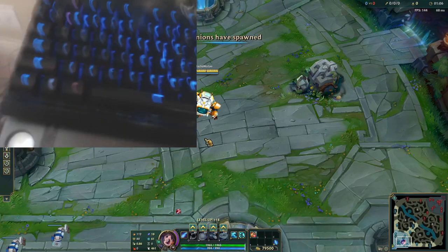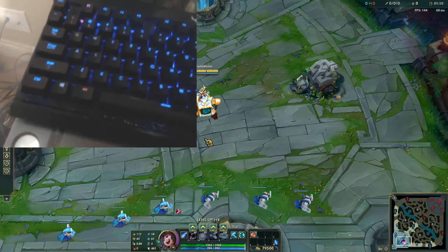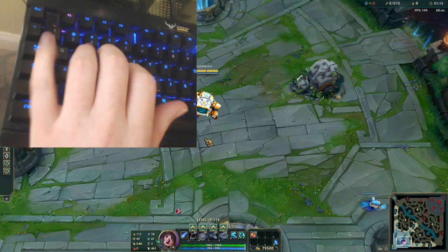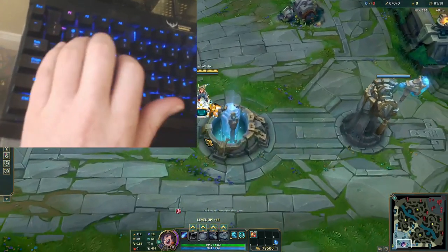I see people asking, 'How do you do that?' I play like this. I don't got a weak pinky. How do you use attack move? Look at this — boom, boom. Easy. ADC main here. Easy.